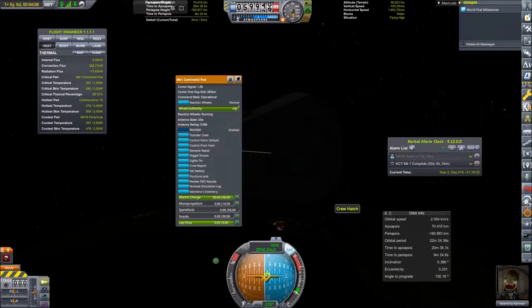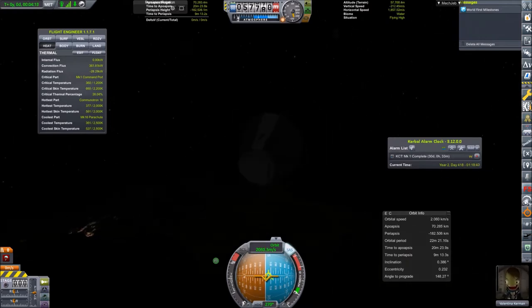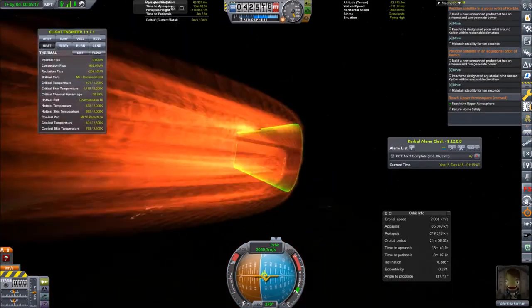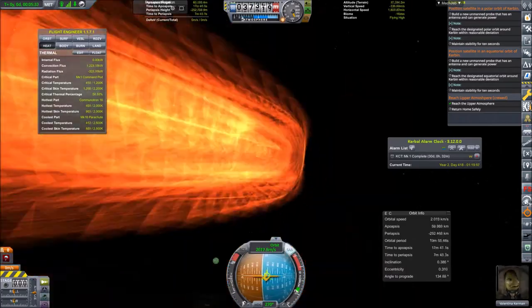Already decoupling the service module, and this time we can retract the antenna because the command pod is controlled by a pilot, unlike in the last episodes. Having completed the test experiment, we're speeding things up to keep the video relatively short, with all sound effects pitched up at four times timelapse.